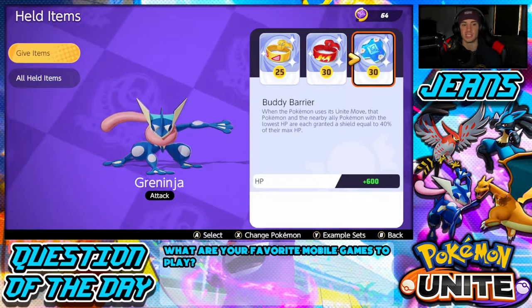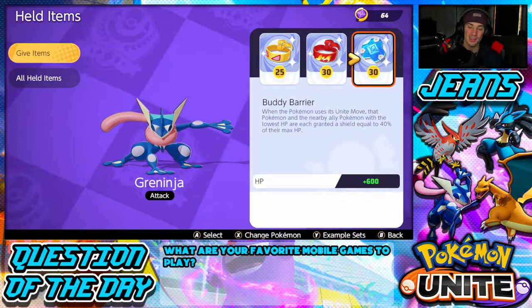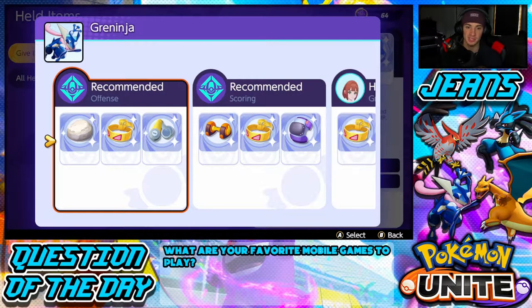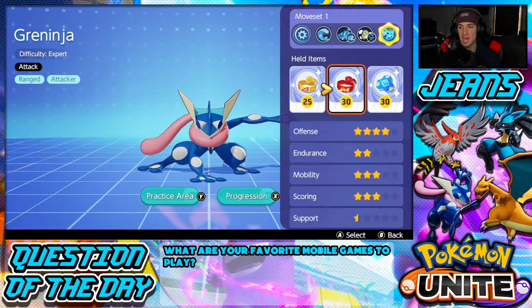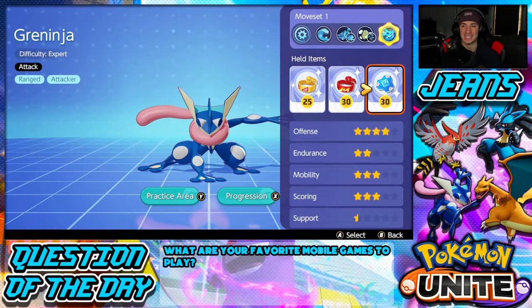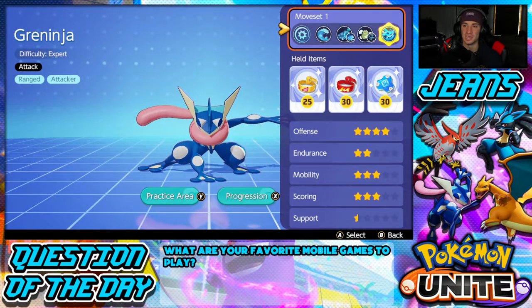I've always been rocking these three items on him and they've been working super well. I've got the Muscle Band — almost maxed out, those final levels take a while — the Focus Band which is maxed out, and the Buddy Barrier. These three items have been really working well for me. I also want to check example sets; Scope Lens and Floatstone could be pretty good. But basically everybody's using the same thing, so I'd really say go with these three.